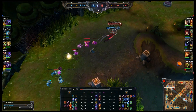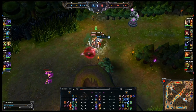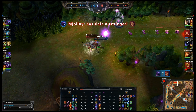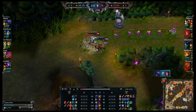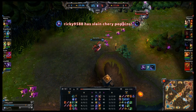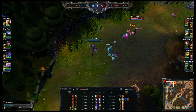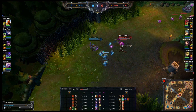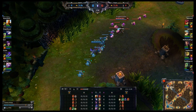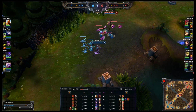I make another mistake here while facing Renekton. I exhaust him, he ults. I stealth and move away from him, but I move away right into tower range, so I don't get the kill because I took too much tower damage. I beat Renekton so badly, and the other lanes were okay, that the other team pretty much surrendered early on.